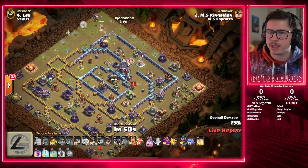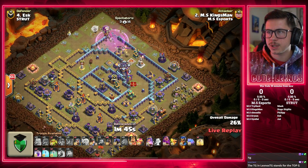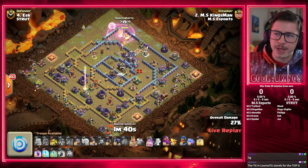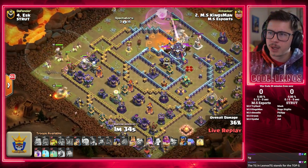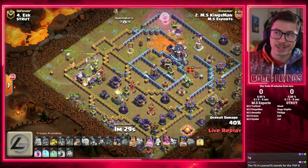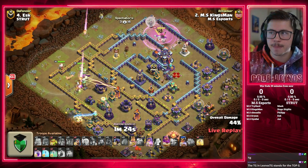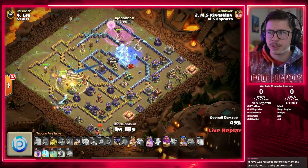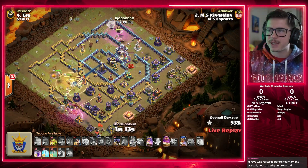Did he lose one healer to that air defense? I think he might have lost one — that's all right. Aggressive Rage on the Queen there. We send a Headhunter to help her fight the Barbarian King. Eagle Artillery wakes up, locks onto the Queen, so we're going to start with the Hybrid from the left side of the base. Phoenix with the King. Miners. Hog Riders. Royal Champion. Warden. We're even using Poison Lizard with the Grand Warden to help out. Poison Tower got a chance to recharge and went off on the Queen again.